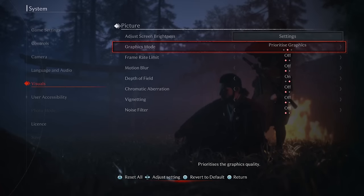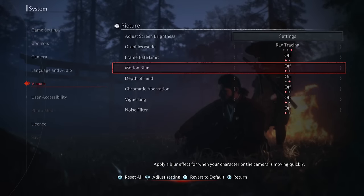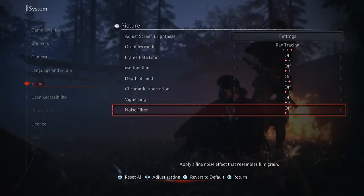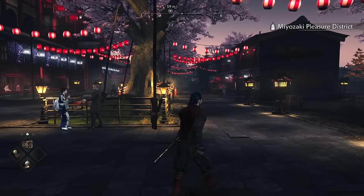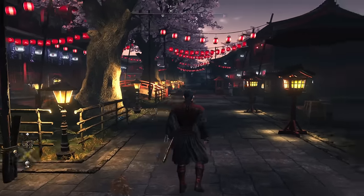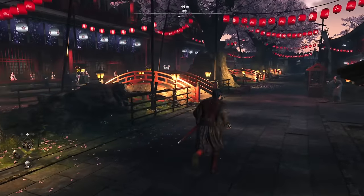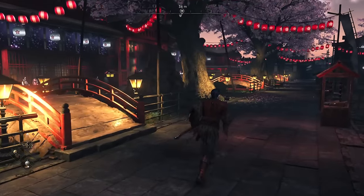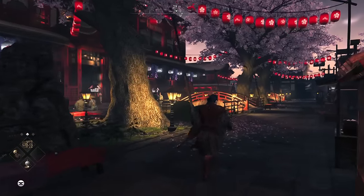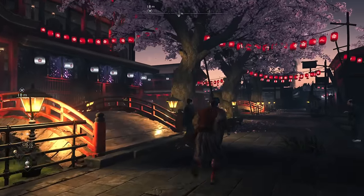The prioritized graphics mode does seem pretty close to a locked 30 and seems pretty smooth, while the ray tracing is definitely not — I wouldn't be playing the game on that mode. The frame rate there definitely drops, and it's hard to understand why, as it's very hard to see the difference between ray tracing and prioritized graphics. Regardless of what mode you set the game on, there's going to be a significant amount of shortcomings in its visual presentation.